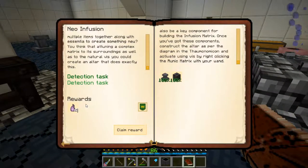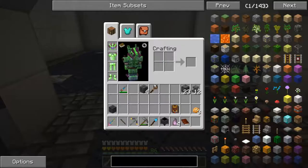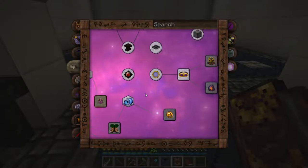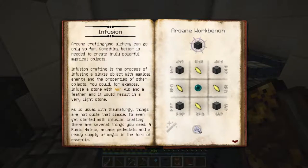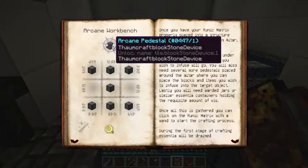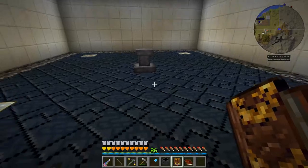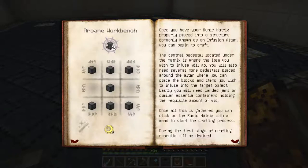Let's take a look in our quest book - that gives us four ethereal essences. Now we need to make our actual infusion altar. Let me grab our Thaumonomicon and we're going to come back into Artifice - yes, so we're coming into Infusion. This is the runic matrix that we just crafted. These are the pedestals - we had one that we found in that mausoleum from the second map. I'm going to go ahead and put that one in the middle because I know that's where it's going to go.